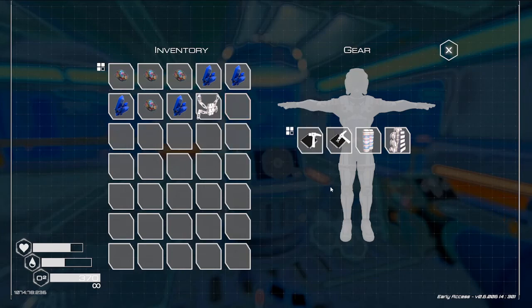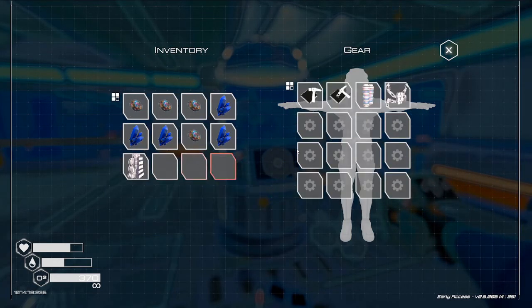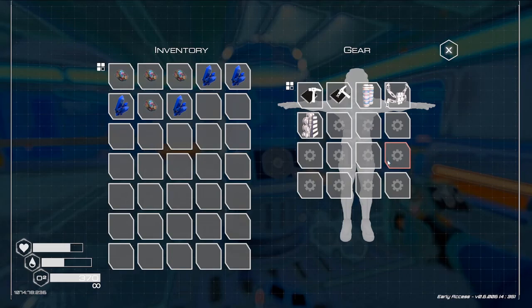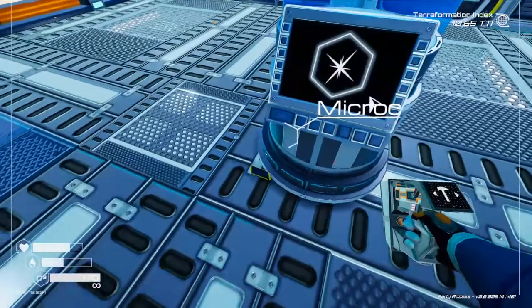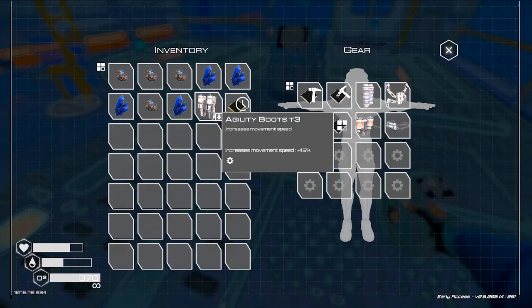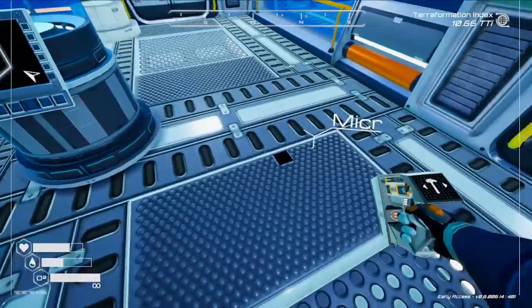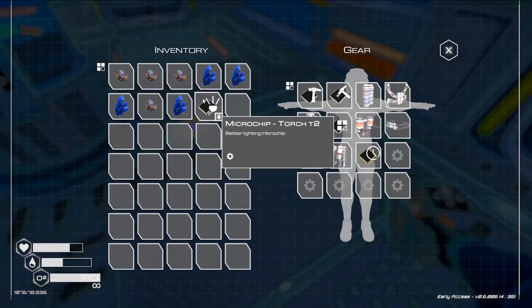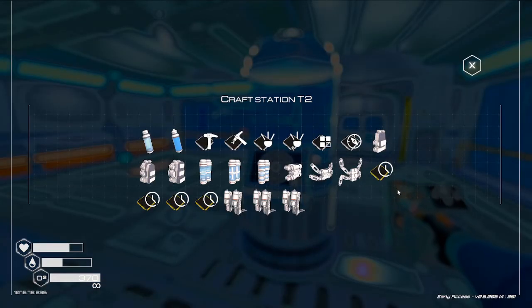So take everything off your belt where there's only four things left, then three things left. Put that back on, put the belt back on — grab, grab, grab, grab, what else am I missing? I think I'm missing one thing because I could have sworn I had all that fully. Ah here we are — microchip. There we go, now I have room for a few more things.